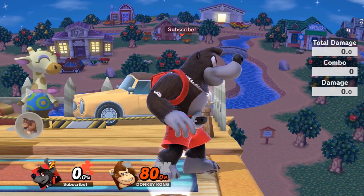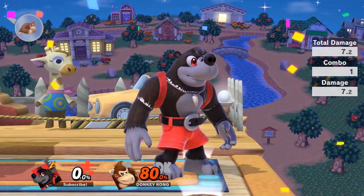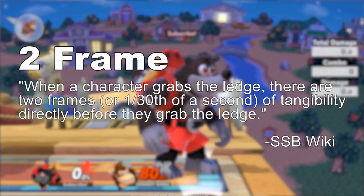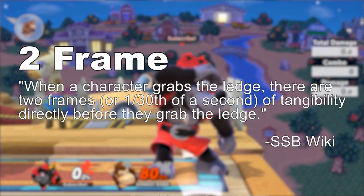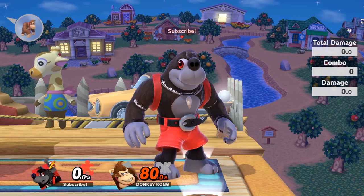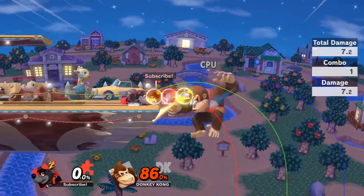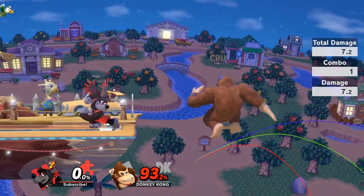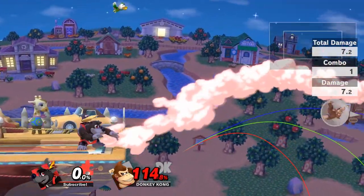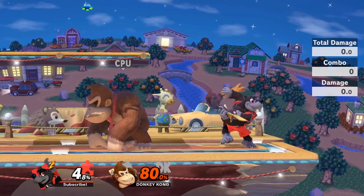Banjo has multiple two-frame options and it is important to know which is best for which characters — practicing against different characters will determine which option to choose. To quickly review two-framing: when a character grabs ledge there are two frames, or one-thirtieth of a second, of tangibility directly before they grab the ledge, and that is where you can punish them with a two-frame. First, there is down tilt — this is really good for poking away characters such as Donkey Kong or Bowser, hitting them once and usually sending them at an awful angle allowing for even easier follow-ups.